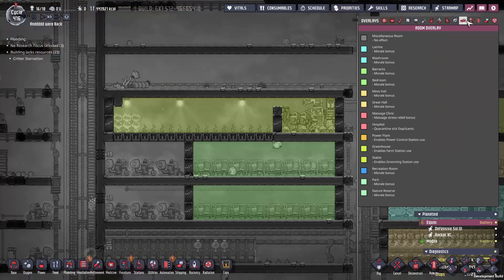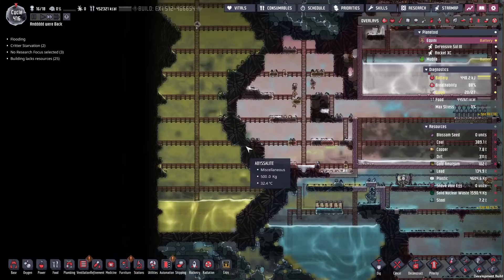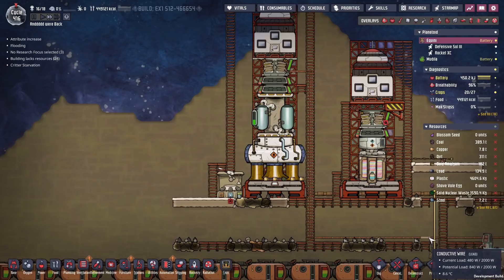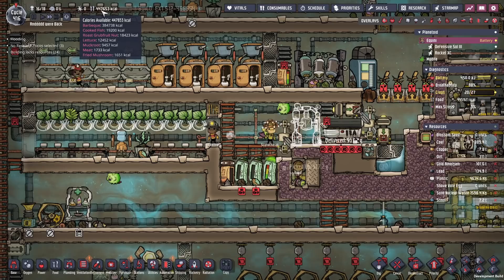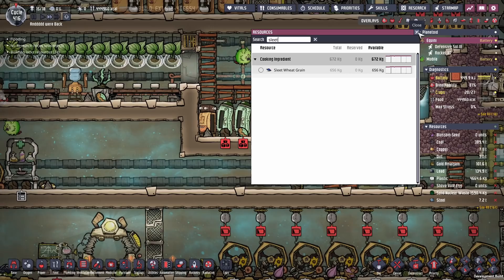Over here we have stuck in every single bristle blossom we've got — stuck in the back of the ranch. It's still a stable and we get to put in all of these plants back here, though we don't have enough to fill out the whole line just yet. We have 656 sweet wheat grains. That's exactly where we wanted to be. We've been collecting all of those because we want to use them for this particular thing, and we didn't want to run out of seeds before we got a chance to mutate them.